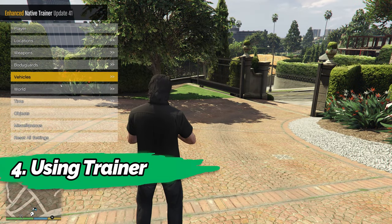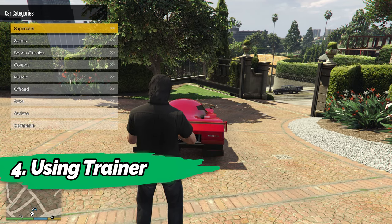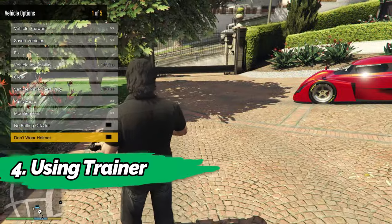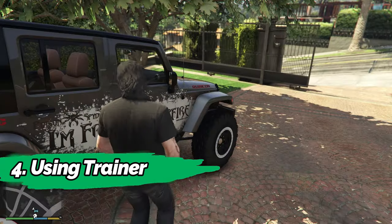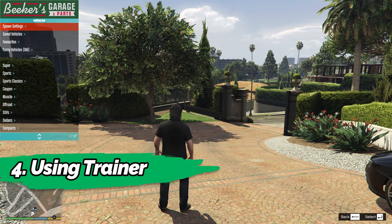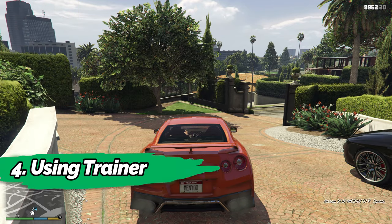Using trainer. Install any popular GTA 5 trainer and you can spawn any vehicle in the game, including the DLC vehicles. To spawn the add-on vehicles using a trainer, you need to manually type the name that you have used to add the car to the game. Fortunately, menu trainer has an inbuilt add-on vehicle spawner, and using it you can spawn the add-on vehicles easily from a drop-down list.